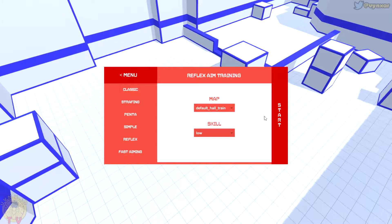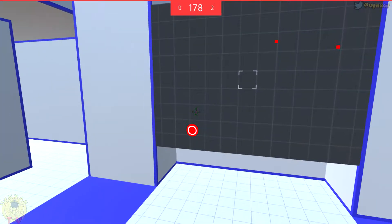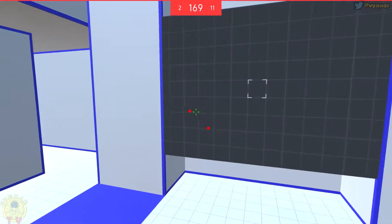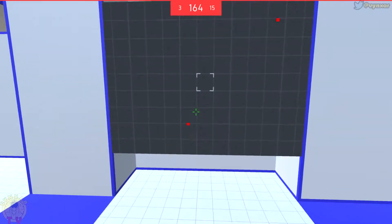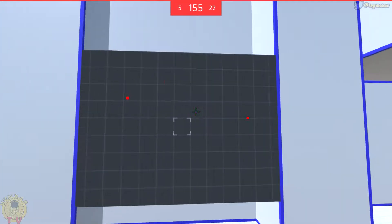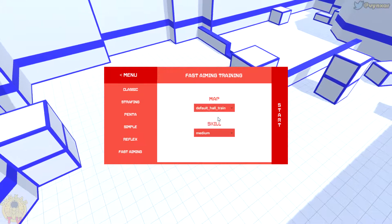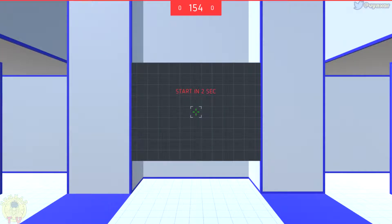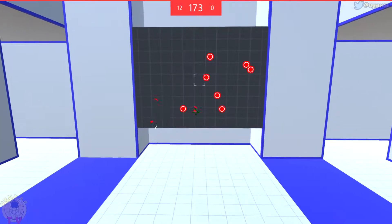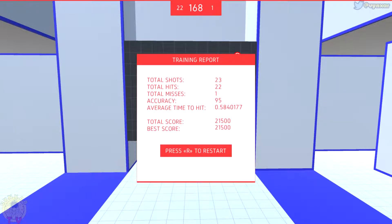It's really a reflex mode — it's not bad. I believe if you just do it often you can really improve your skill. Let's show you the last mode: the Fast Aiming mode. We're going to stick to medium because high is definitely too difficult for me. This one is a bit like the first mode except targets are not going to grow bigger — you need to go very fast and maybe follow the targets as they pop up. Very little time to react.